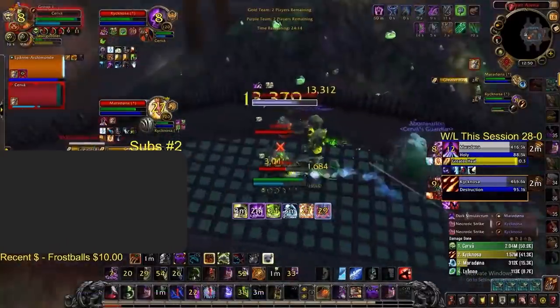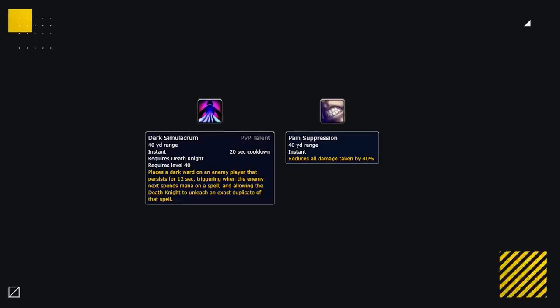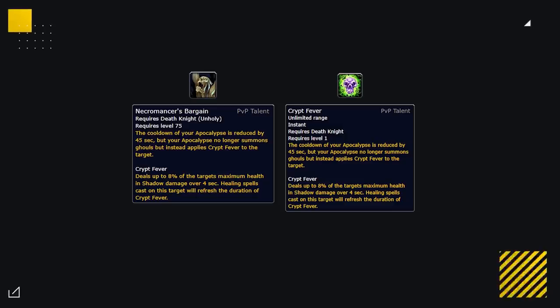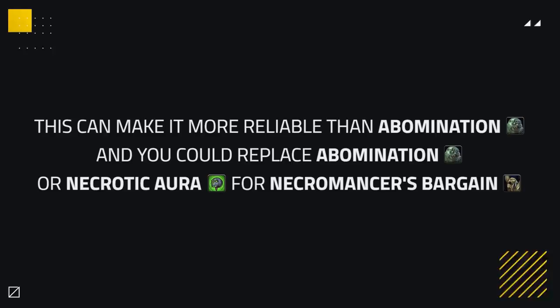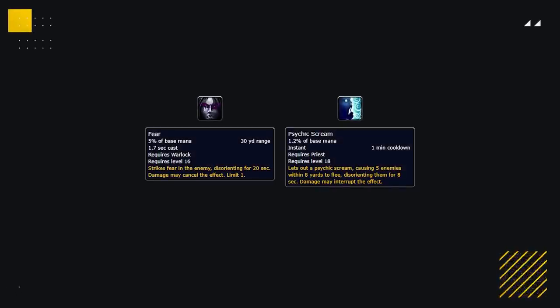You could also use Dark Sim to steal defensive cooldowns, allowing you or your partners to live with more ease. When playing well with it and feeling confident, you could use it to steal instant abilities. For example, against Disc Priests, if you have big pressure on them in a stun, you could copy Pain Suppression if you're sure they need to use it to survive. Necromancer's Bargain applies Crypt Fever, and when a healer uses a direct heal it will refresh the Crypt Fever, making it deal a good amount of extra pressure. It can also make it more reliable damage than Abomination against some comps. You could look to replace the Abomination or Necrotic Aura for this talent for more pressure.